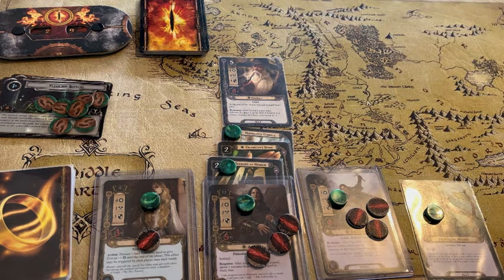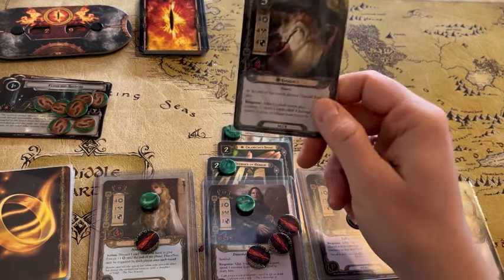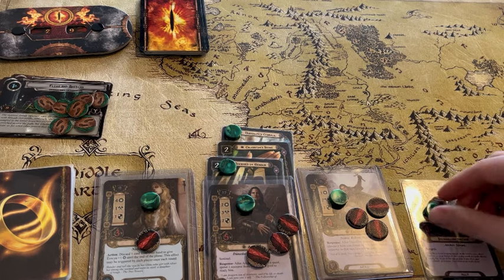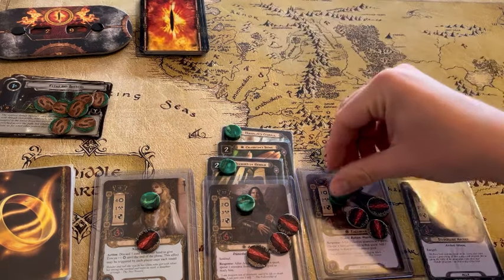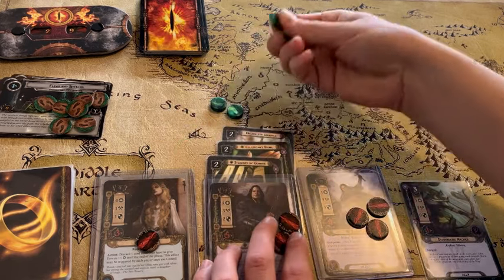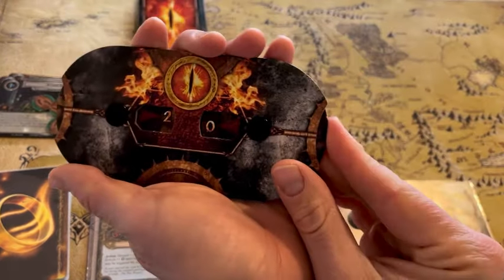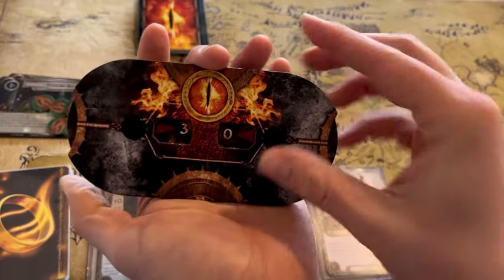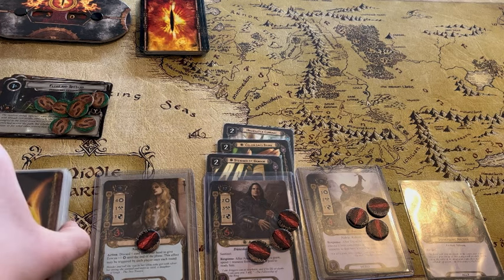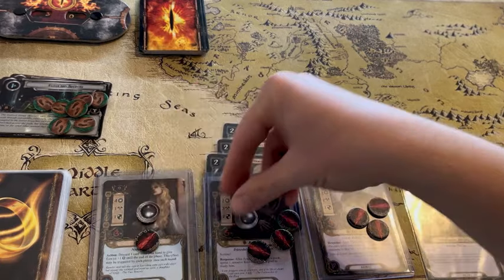That looks a lot better. Because we used Sneak Attack for Gandalf, we finish that combat phase and take him back into our hand. Refresh phase — ready all characters and attachments, raise our threat by one more to 30. If playing multiplayer, pass the first player token. We circle back around to our resource phase — give everybody one resource and draw a card: Son of Arnor.